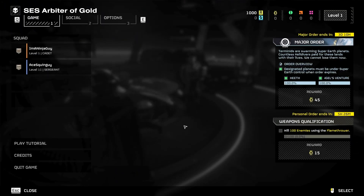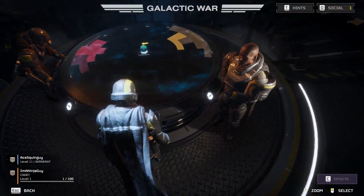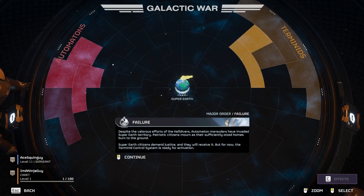Okay, then you just come up to this and click E on it. On this? And I can view the table as well. There's Terminids and Automatons, but just whatever you want to fight.